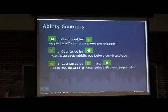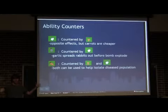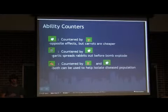For counters: garlic and carrots are interchangeable and counter each other, though garlic is a little more expensive, so the defender has the advantage with carrots. Garlic can also counter bombs — if you see an opponent throwing a bomb into a big cluster of rabbits, throw garlic onto your own rabbits, they'll spread out and essentially dodge the bomb. Diseased carrot can be countered by intelligent use of both carrots and garlic — you can dissect your population and contain it.